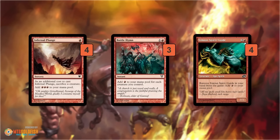Infernal Plunge is a Dark Ritual at sorcery speed that adds red mana, but we have to sacrifice a creature. The idea on turn 2 is: we'll hopefully have 2 lands, cast all our free stuff, cast a Memnite, then sacrifice the Memnite to Infernal Plunge for 3 mana. We have 1 untapped land, that equals 4 mana — double Bushwhacker, kill our opponent.